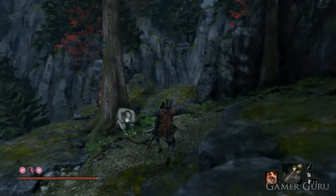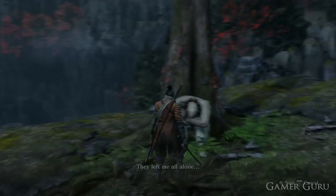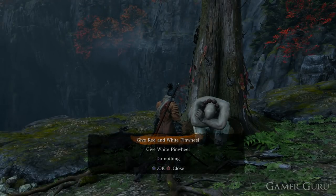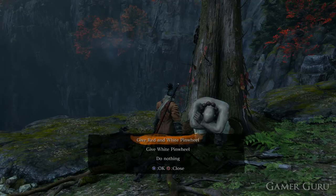By handing in the red and white pinwheel, we have two options. One is to help the merchant Anayama — the merchant at the beginning of the game whom we gave 50 gold to start up his business. If we choose this option, it will slightly expand his inventory. Specifically, Anayama will begin to sell us infinite Ako's Sugars, four scrap magnetites, three yellow gunpowders, and three lumps of fat wax.